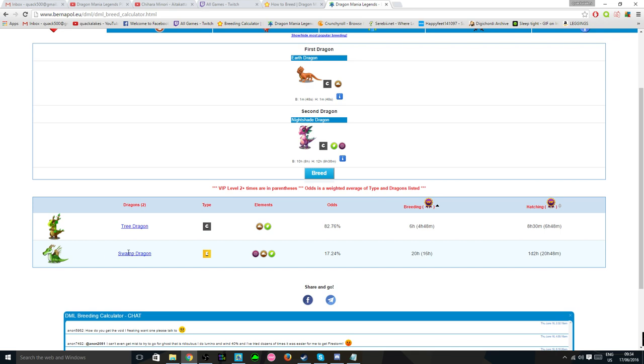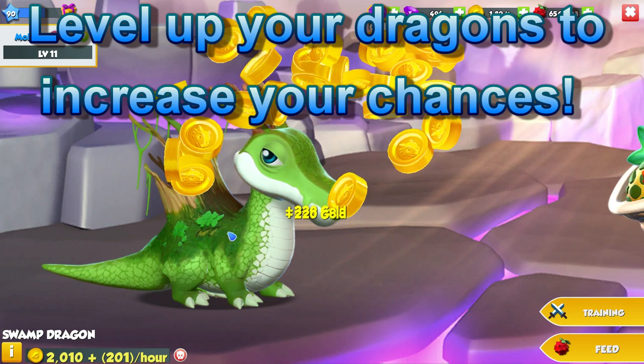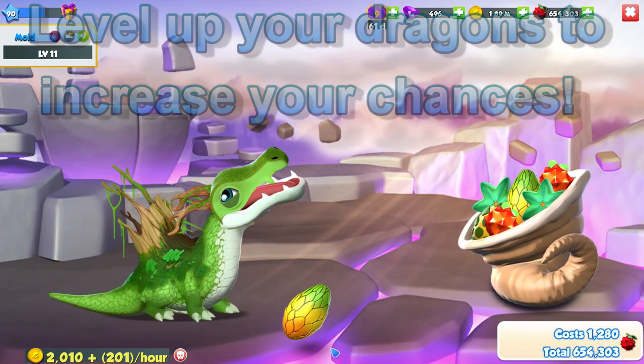The other possible egg is the Tree Dragon, and this has just a 6 hour breeding timer. To increase your odds even more to get the Swamp, you could level up your dragons to about level 15, but he should be easy enough to breed anyway.